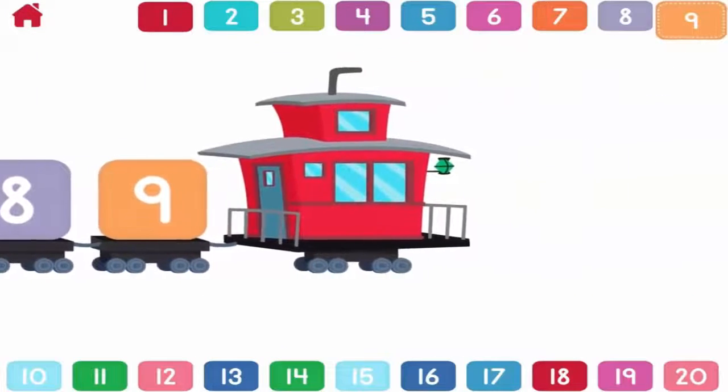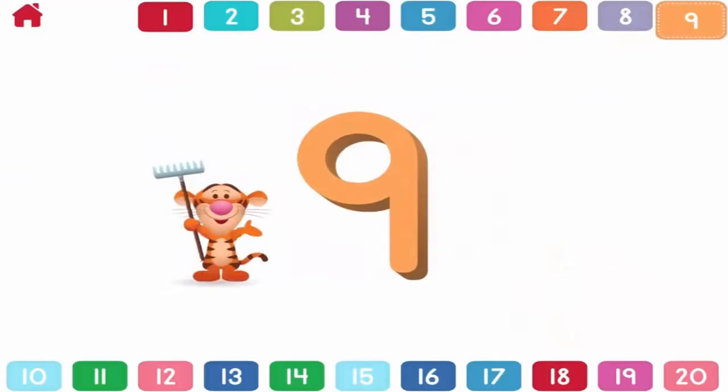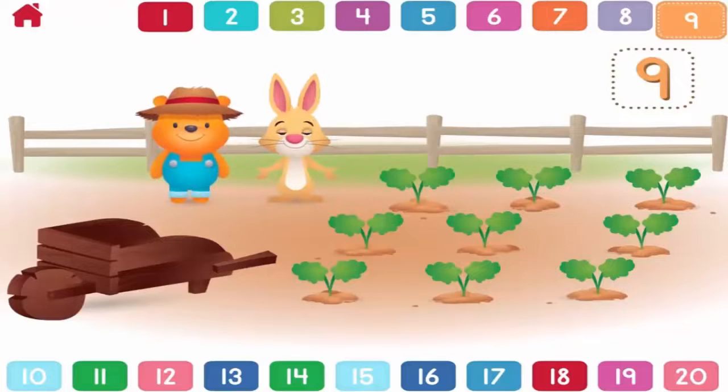Nine. Can you help Rabbit and Pooh pick nine carrots? Nine, ten, eleven, twelve, thirteen.